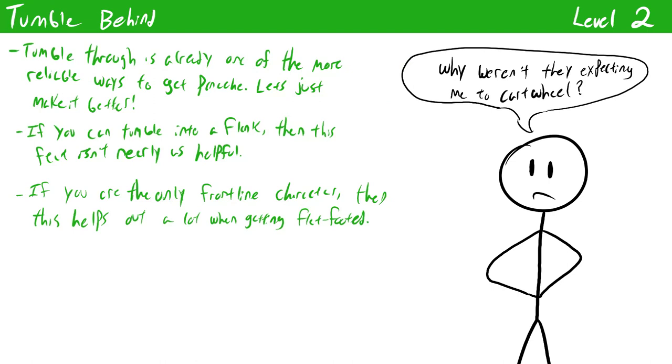Tumble Through is already one of the best ways to get panache, and Tumble Behind makes it even better. Now whenever you successfully tumble through a target, they are flat-footed to your next attack before the end of your turn. This makes the cycle of tumbling through an opponent then immediately using a finisher on them even more effective. If you have a friend to flank with though, this is a bit less useful since you can almost certainly tumble into a flank with that ally. If you're in a situation where you don't have allies to flank with, this can be a fantastic way of applying flat-footed while also getting panache at the same time.